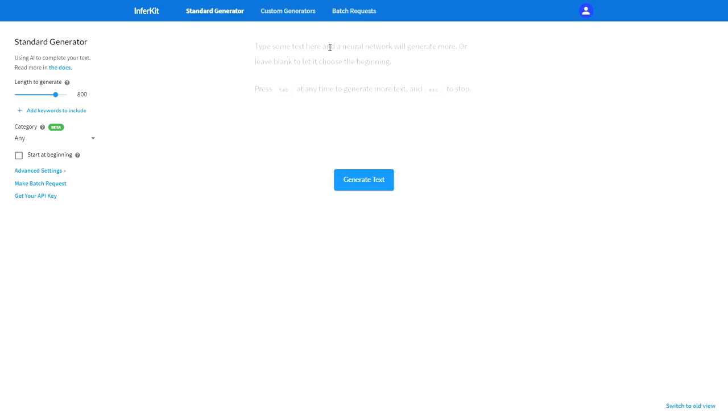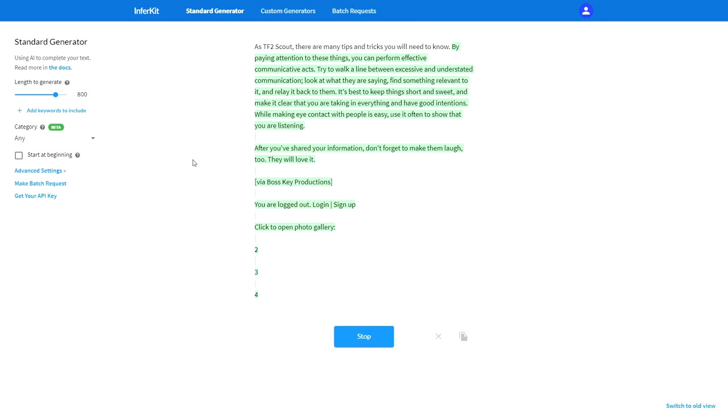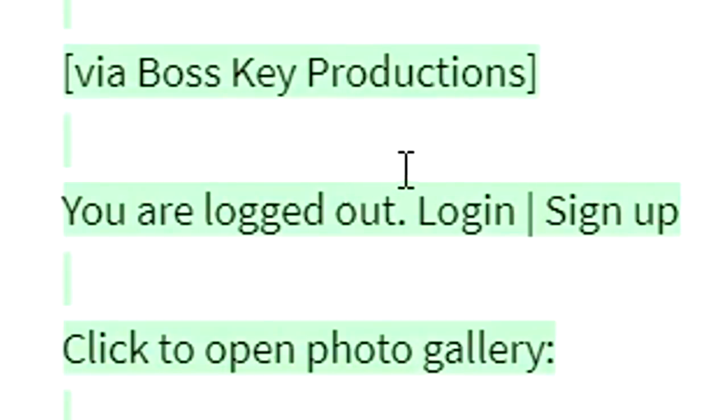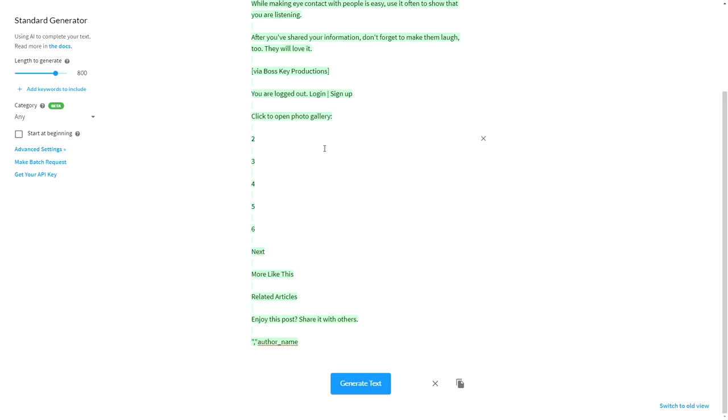Let's do the last section as tips and tricks. Again, we're just trying to manipulate the generator into giving us something specific, so we're going to need to edit it a little bit. What the frick is it pulling from? It started citing some article - this is literally just verbatim some article on how to communicate well. And then it started saying 'you are logged out.' So clearly, this is pulling from some random website. I don't know how they made this. Let's try again.